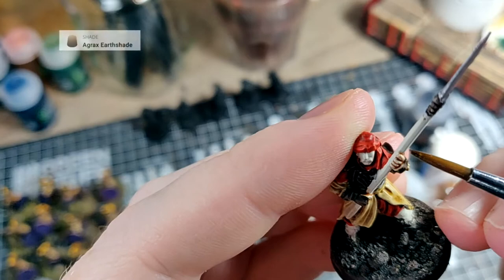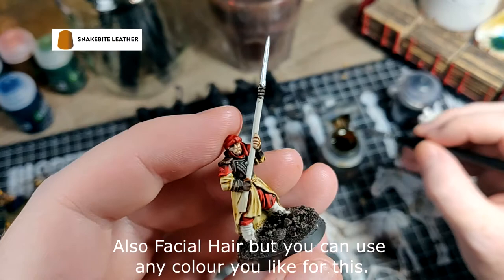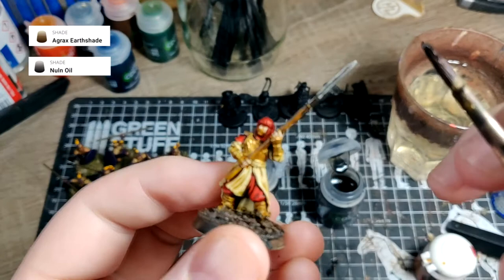Then use Snakebite Leather on the weapon pole and the cloth around the boots. Then use the Old Faithful Retributor Armour. I will then use some liquid skill in the form of Nuln Oil on the end of the weapon, and also Agrax Earthshade on the gold. It was at this point I realised that when I originally did this army I must have done the gold first so I could dry brush without worrying about making mistakes — it wasn't that hard to just be a bit more careful with the Liberator Armour dry brush.